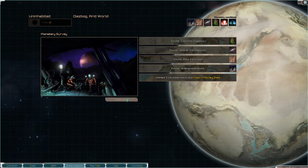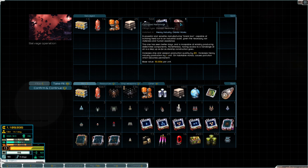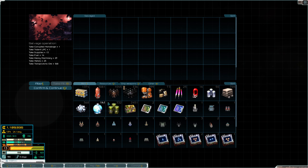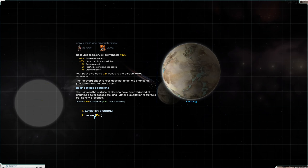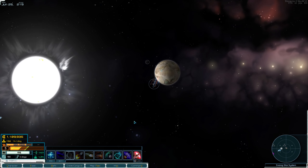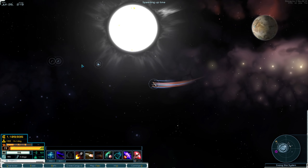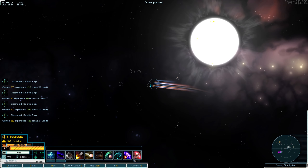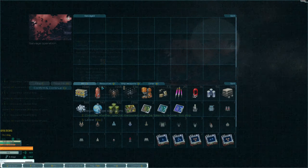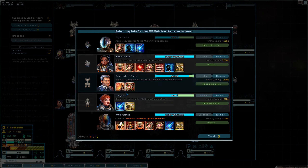A big arid world — not too shabby. Transplutonic ore and a corrupted nanoforge, but we already have a couple of those. Let's grab that and dump the food. We've got a weapons cache! A breach pod blueprint and some other missiles — wow. Not every day you stumble across a system like this — a real loot piñata.